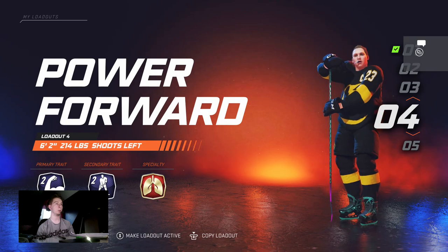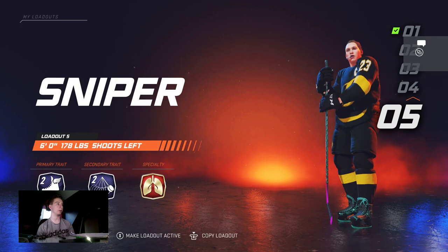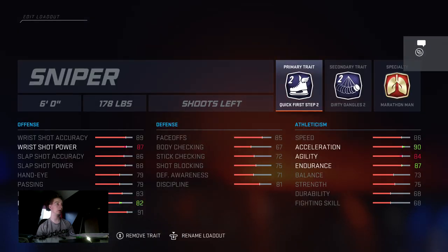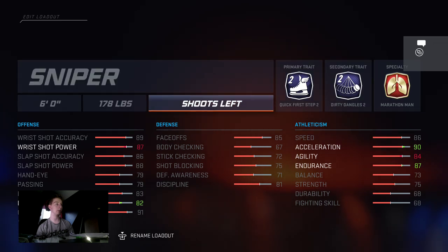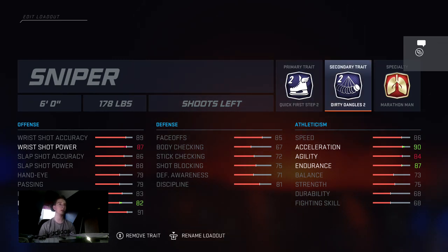Another one is the sniper build — I prefer it on wing. It has pretty much the same traits as the playmaker, but a little bit slower and a little bit bigger, and you can shoot the puck. If you're running sniper, make sure you have a guy who will hit for you because it's hard to create offense as a sniper alone. But if you're in the right areas with sniper shot, it's going in no matter what, even if the goalie's in position. That's why I like that build.